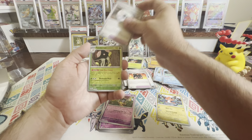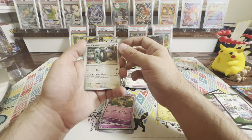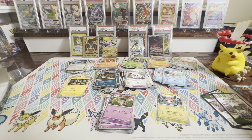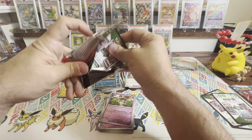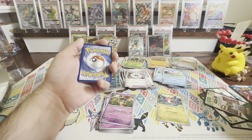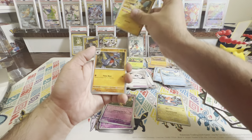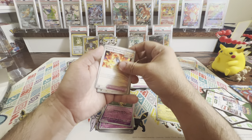Code card. A Blitzle, Bounsweet, Feebas, Aipom, Techno Radar, Counter Catcher. We've got Masquerain — that's another good one I need. The Reverse, and ooh — Iron Valiant! That is great, sweet. Look at that artwork, that is pretty nice. Oh, the stars are holographic as well. And a Latios. That is a good pull! Man, we're getting some luck here.